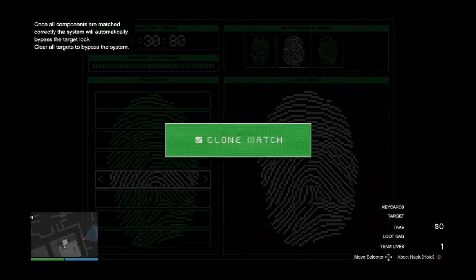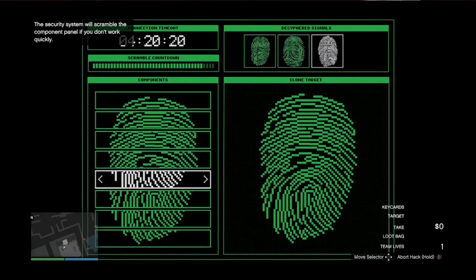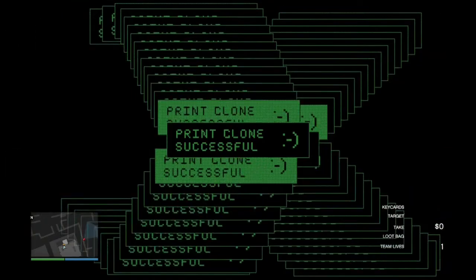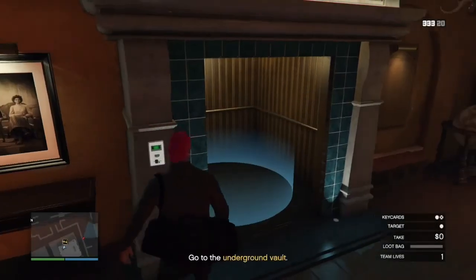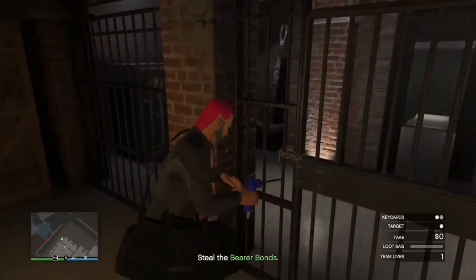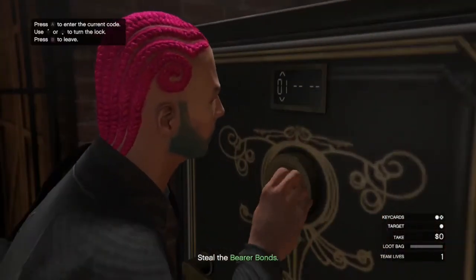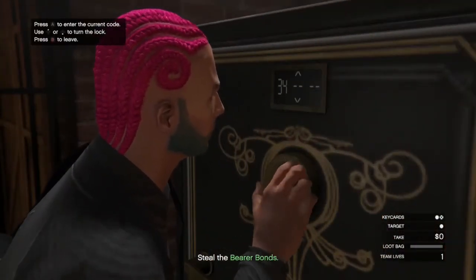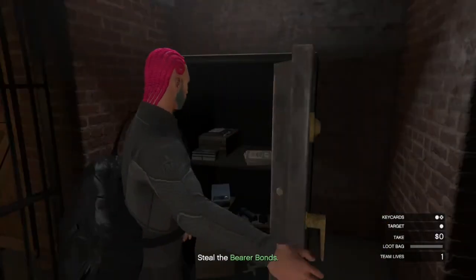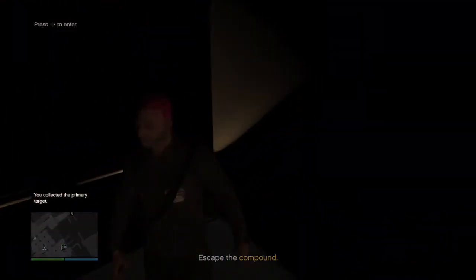Head into the office and complete the fingerprint scanner hack. From here you are simply going to go down the stairs and steal the primary target like you normally would — there will not be any guards assuming that you haven't been caught up until this point. As you exit, go down the stairs and either out the gate or round to the right-hand side and up the stairs there. There will be two guards, however one of them you may be able to avoid.